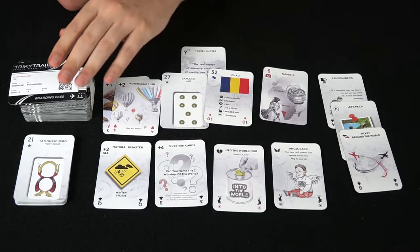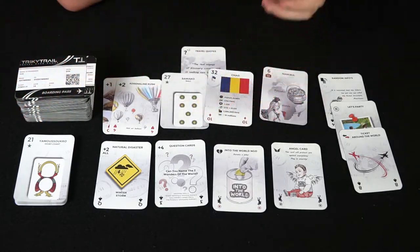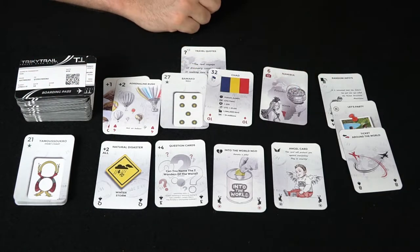That's the idea of the game — you're going to get a hand of cards and be utilizing one card per turn, playing them down, and whoever empties their hand first is the winner. So how it works is pretty simple: you take the deck of cards, shuffle them all up, everybody gets a hand of cards, and then you take one from the top of the deck and place it down.